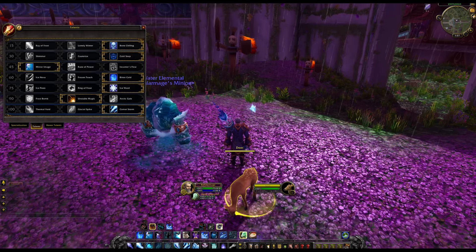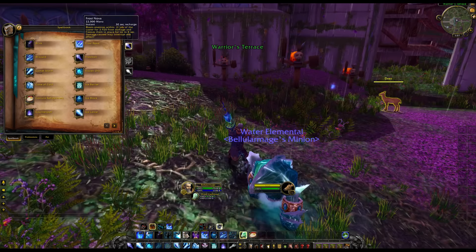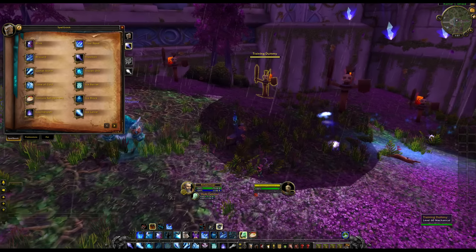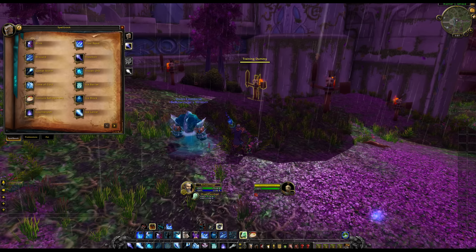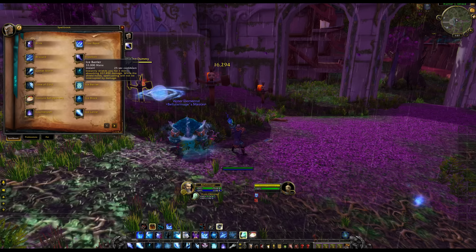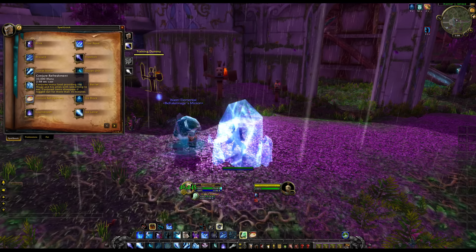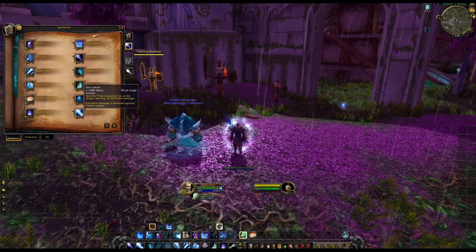Let's quickly go through all the spells. Blink: blinks you forward — pretty simple. Frost Nova: freezes enemies within an area. Comet Storm is a talent but extremely cool — comets hit down doing AoE on a 30 second cooldown. Frozen Orb we've already covered. Cone of Cold: blast of cold in front of you that slows targets by 70% for 5 seconds. Ice Barrier: gives you a shield of about 200k. Ice Block: turns you into an ice cube making you immune but you can't do anything. Conjure Refreshment gives you mana food. Counter Spell counters an enemy spell cast, preventing that school of magic from being cast for 6 seconds.